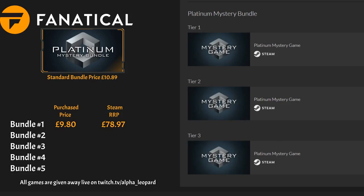Moving on to bundle two — we got Hitman 2 Gold Edition, another copy of Call of Duty Modern Warfare 3, and Endless Legend Emperor Edition again. This one cost me £9.80, and the Steam RRP for this bundle came to £134.97.